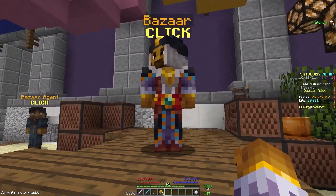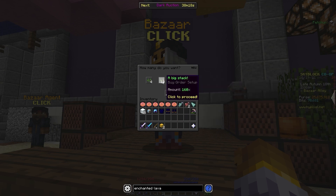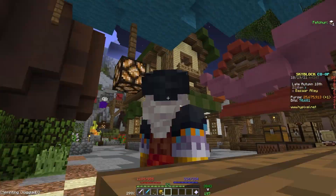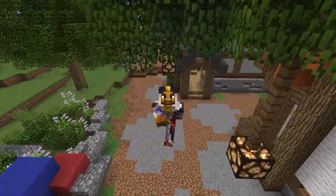One bizarre flip that's really interesting right now is seeds. If you go into farming and then seeds, you can see that in the seeds category there's actually a really big disparity, because people are making buy orders. You can make a buy order for 0.3 coins and you can sell them for one coin.